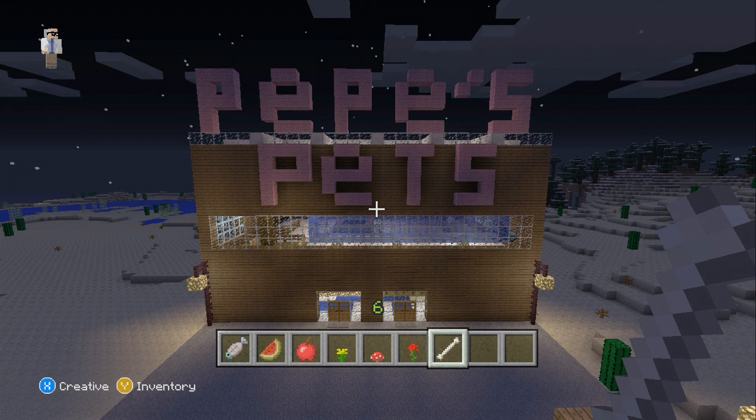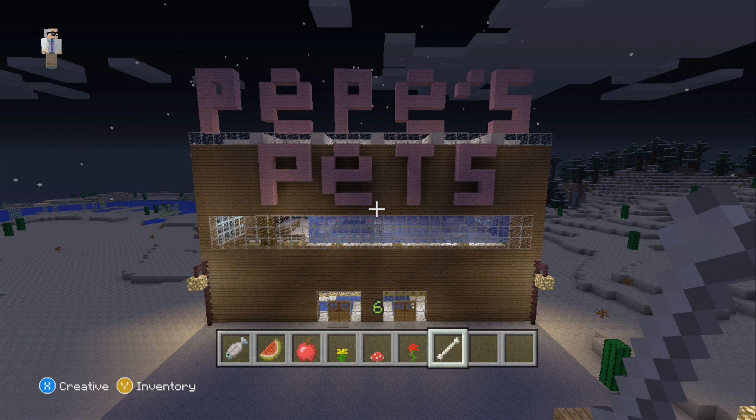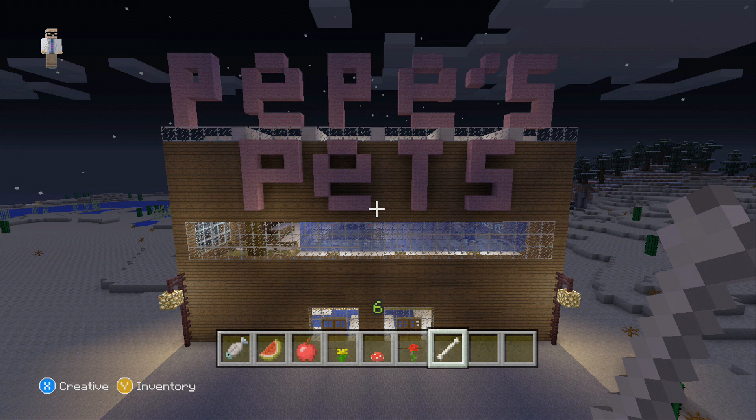A pet store is tough to do in Minecraft because it's hard to make something creative. So really what we did when we started this project was figure out how to make it special — how to make it different, to take something like a pet store and make it cool in Minecraft. It took a lot of putting heads together, and I knew I wanted to do something with habitats inside and with the monsters in a dark basement, but I didn't know how to put it all together.